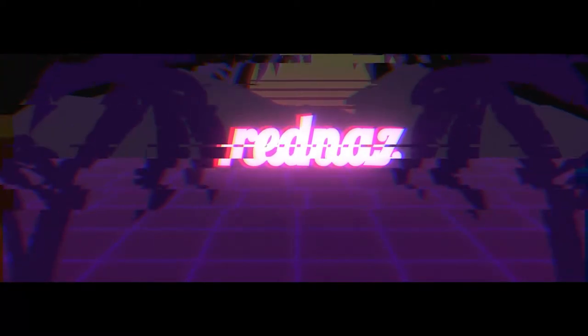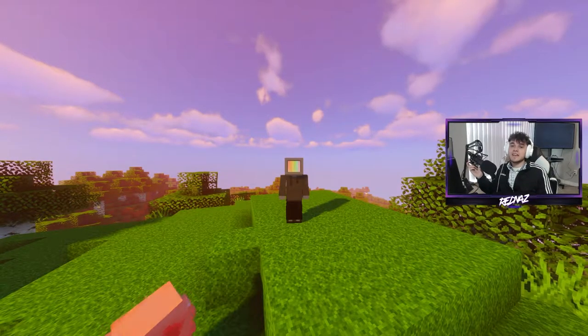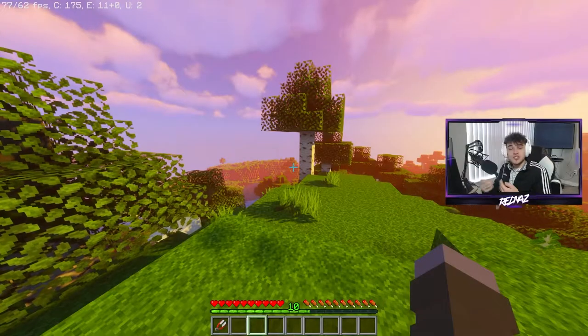What's up guys, Radness here, and welcome back to another Minecraft Achievement Guide. The achievement that we're going to be taking a look at today is called Have a Sheerful Day. Basically what this achievement is, it's pretty self-explanatory by the name, but just shear a sheep.